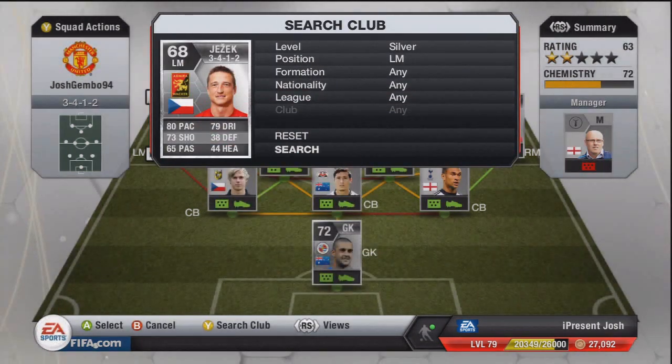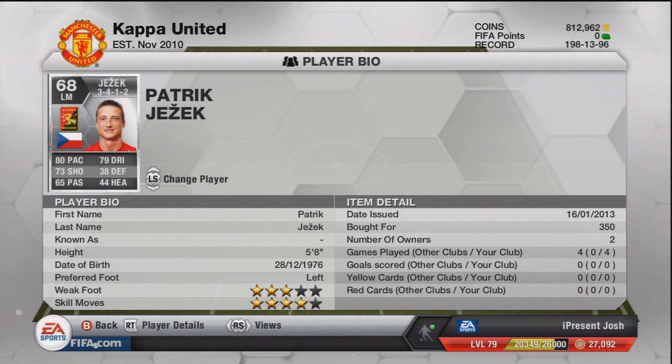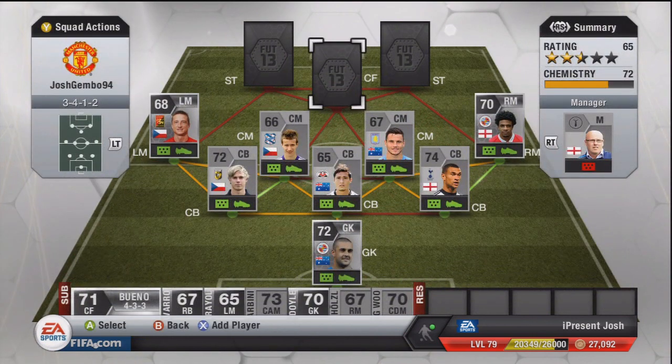Left mid is Jezek. I think a lot of people used him on FIFA 12 and FIFA 11 — I think Moody Swede or Sam 5000 mentioned him and said he was really good. 80 pace, 73 shooting, 65 passing, and 79 dribbling — some insane stats for 350 coins. 73 shooting and 79 dribbling on a left mid rated 68 for 350 coins is very, very cheap. 5'8 tall, freestyle with 4-star skill moves, really fun player to use.